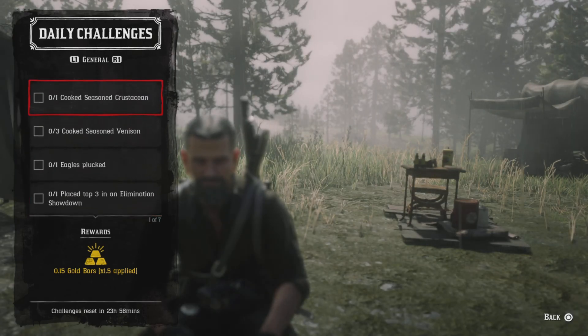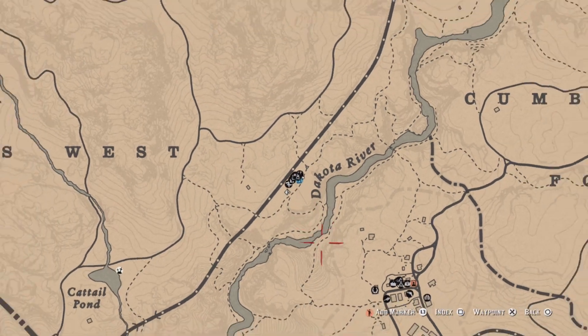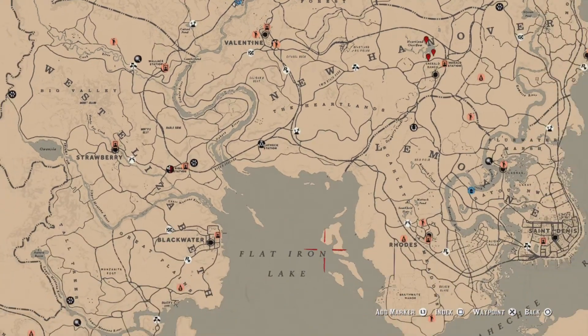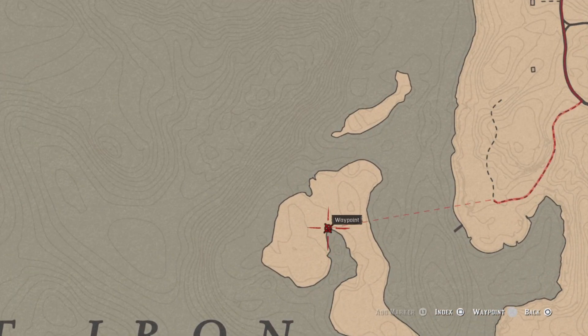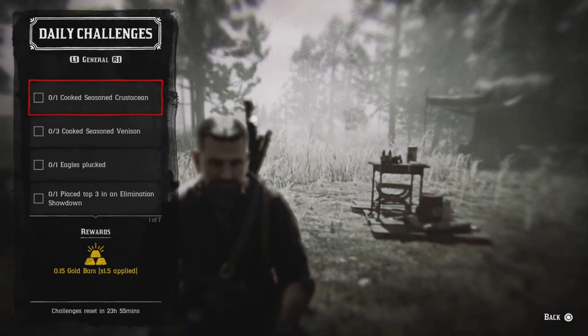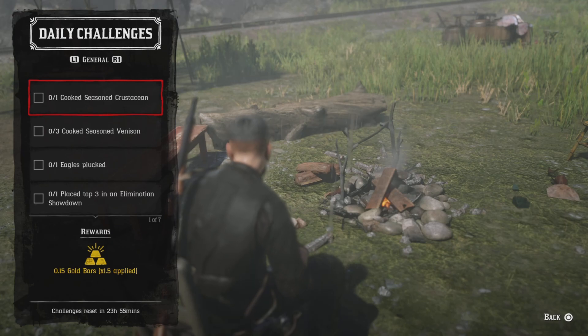One cook seasoned crustacean — first of all you need the crustacean, which is crabs. There's a spot down here at a shipwreck where you can find crabs on either side. Go ahead and get your crab, open up your satchel and break it down by hitting the hex button, then get some seasoning mint and oregano. We have a campfire right in front — cook one and that challenge will be completed.